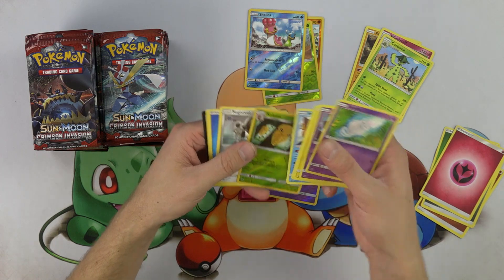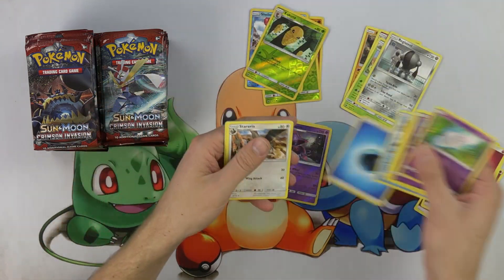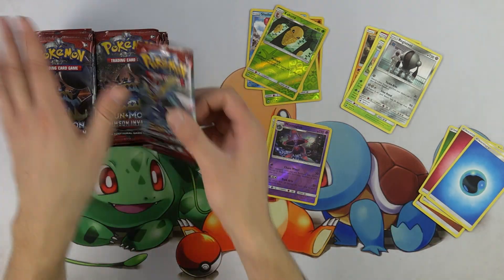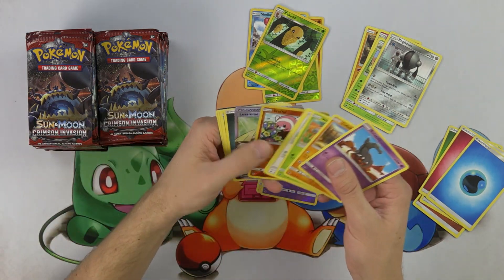I think like maybe 2009, 2008, 2010, something like that — in those eras with like the HeartGold, SoulSilver cards. I know there was like a Gengar that did something with the Lost Zone. There's a Mew.